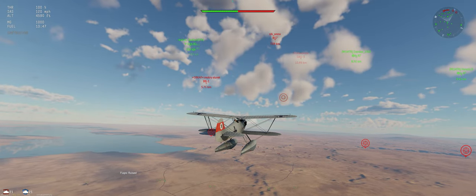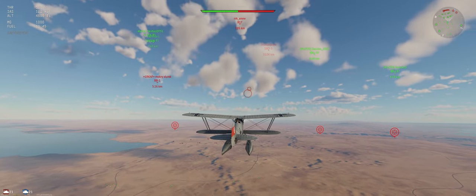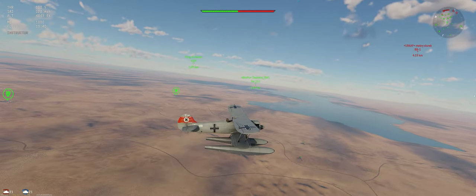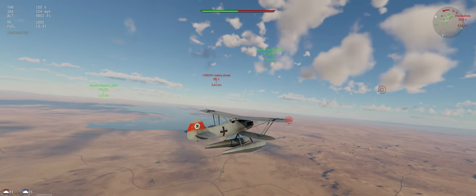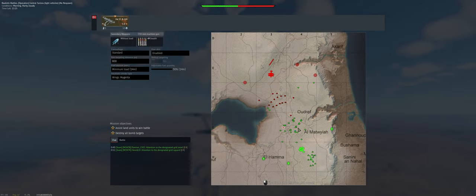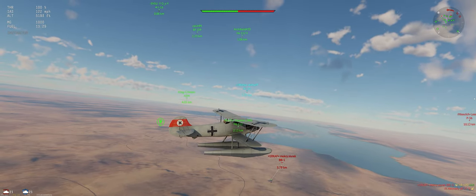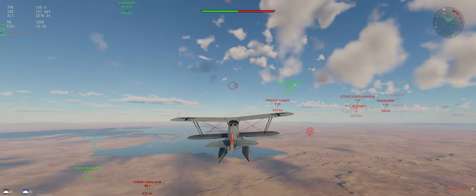We do have flaps on this, that's nice. Let's see what our team's doing because we're going to need their help. Pretty much over to our left, so we're going to head over that direction a little bit so we can get some help if we need it.